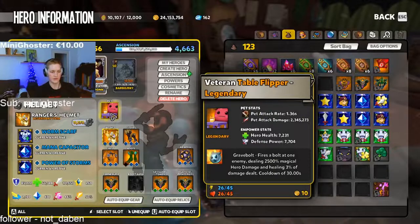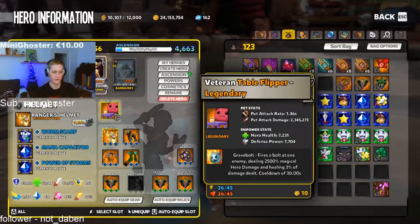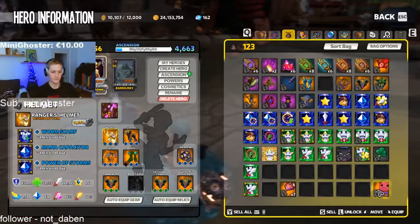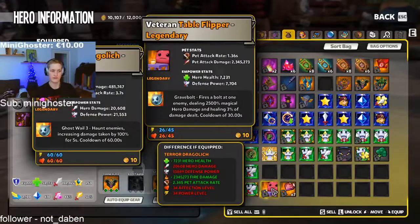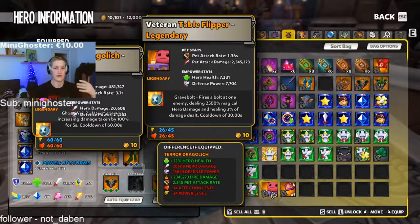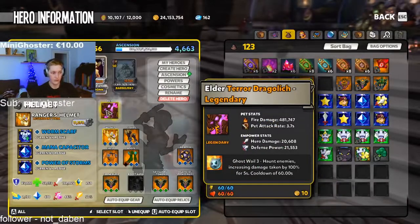From the evolve you can see he has more stats, more everything. What pet ability do we have? Some kind of fireball dealing 2,500 magical hero damage and healing 3% of damage dealt - not bad. But on monk you wanna go the dragonlish, and that's it at 60/60. Today at 8pm we're gonna have a new update from Chromatic Games - you can see my previous video about the new one. You can drop the new dragonlish pet, and that's the pet you want basically on your DPS hero - monk is really good.